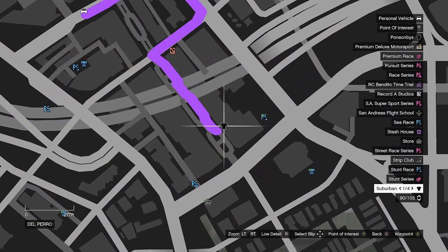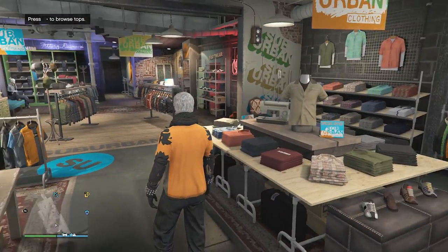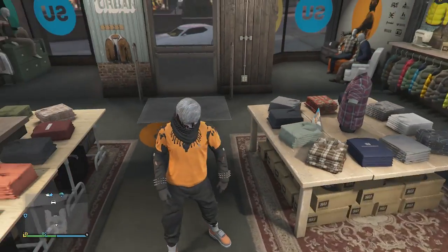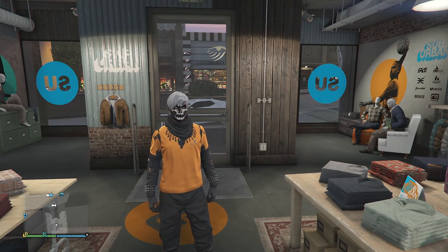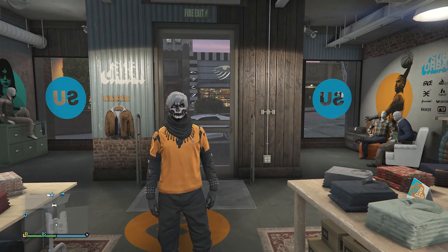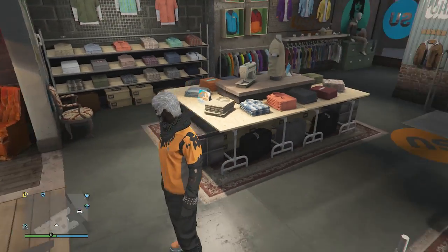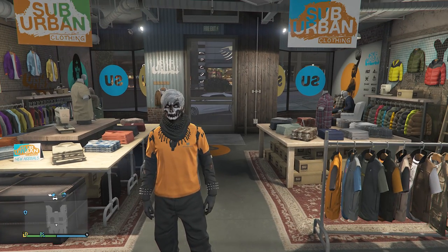Now head to the clothing store to get the orange thermal quad lens. Once there, either go to the top section or the front counter and save your outfit on any slot. After saving, wait around 15 to 30 seconds, then try to re-equip your outfit again until you see the orange or white loading circle in the bottom right corner. Once you see that loading circle, restart your game and load into a brand new GTA Online session — because for some reason, when we try to get the orange thermal quad lens, it disappears after you hop out of the car.